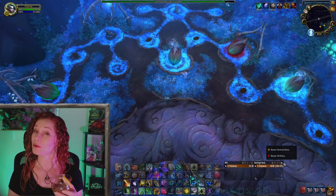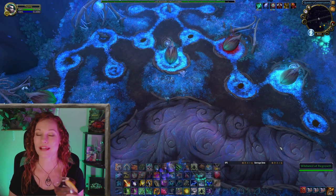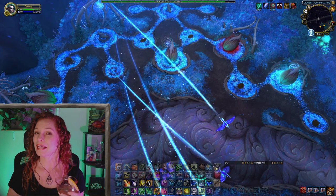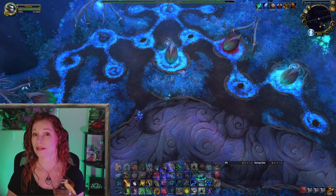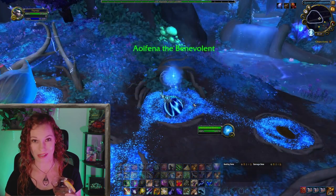At tier 3, you also unlock a fourth wild seed plot here in the center, along with the associated catalyst plot that has not already been unlocked. This means you now have three wild seeds with two catalysts and one wild seed with one catalyst plot.